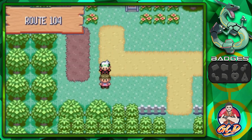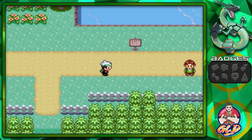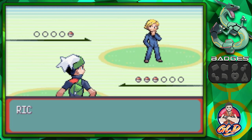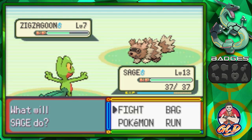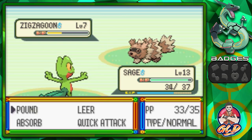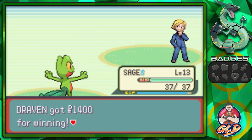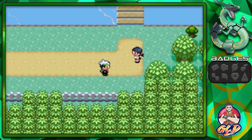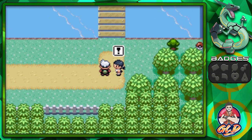We've got a rich boy coming up — let's switch out to Sage and take him on. This is Rich Boy Winston; he's coming out with a Zigzagoon. Let's use Absorb, and he uses a Full Restore because he's rich, of course. We defeat Winston and get some money. Rich boy trainers are great because they'll want rematches later once we have the PokéNav.